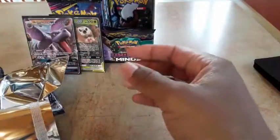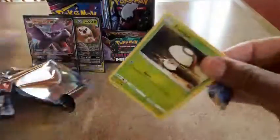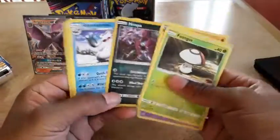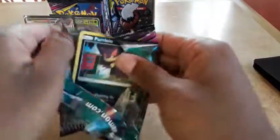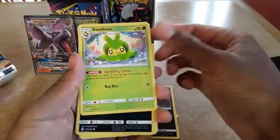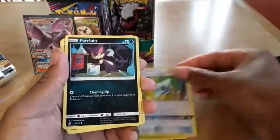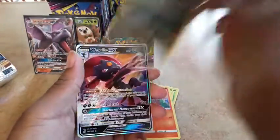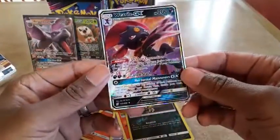I need the Zoroark — the ability there is pretty nice. We're just pulling through these. We got another Croagunk, another Flygon Z — I need that, let me get a reverse of those. Got another White code. Fire energy, Sableye, Swablu, another Flygon Z, Perloin, Magmar, Tynamo, Cosmog, Salandit, Murkrow, and Weavile. I'm going to sleeve that one. That's three ultra rares.